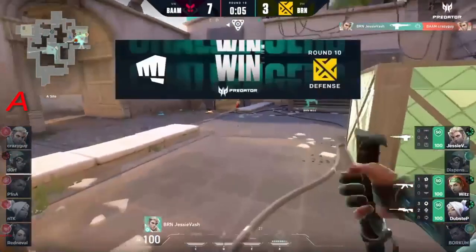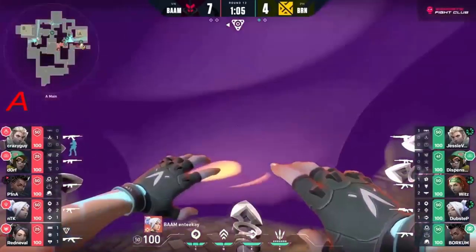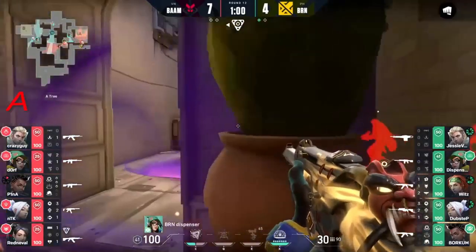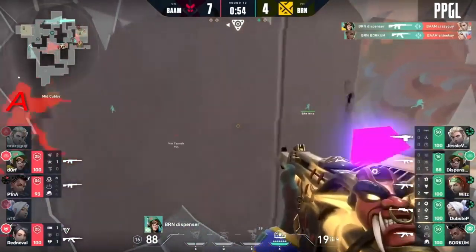Dubstep just waiting for a chance. This is perfect for Bam to just strike in fast because they don't have the information as to where dubstep is. You don't want to pull the trigger when you've already gotten a taste of that. Just play passive and wait - just a teeny tiny bit. What a shot!